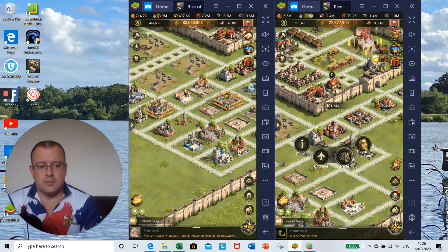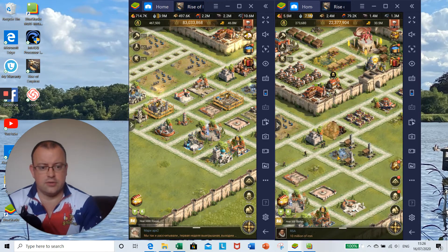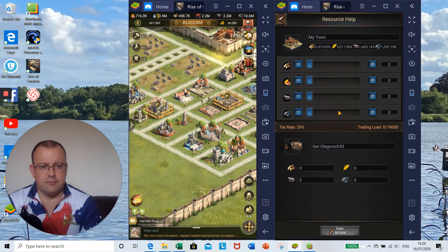The market as a trader gives you the traveling merchant option where you can purchase different items for either gold or diamonds. You can also click the trade option and send resources to other alliance members, though it does get taxed at a very high rate, so it's not a great idea.